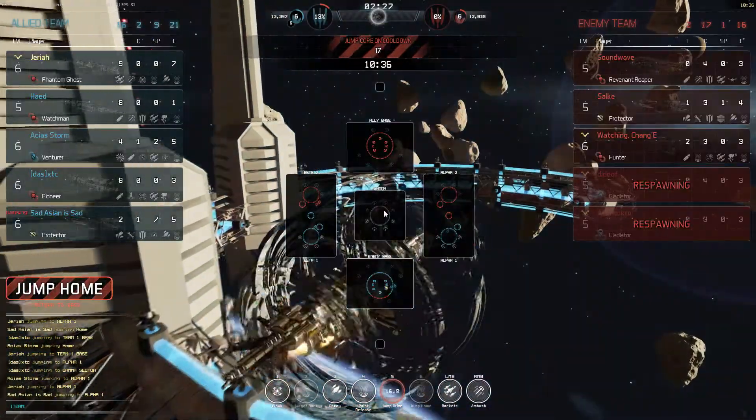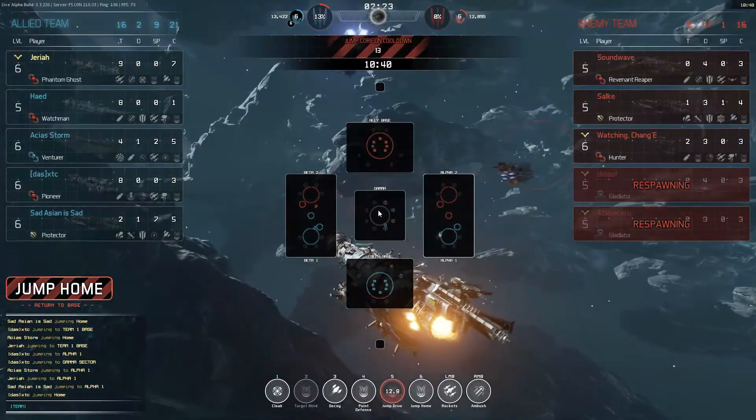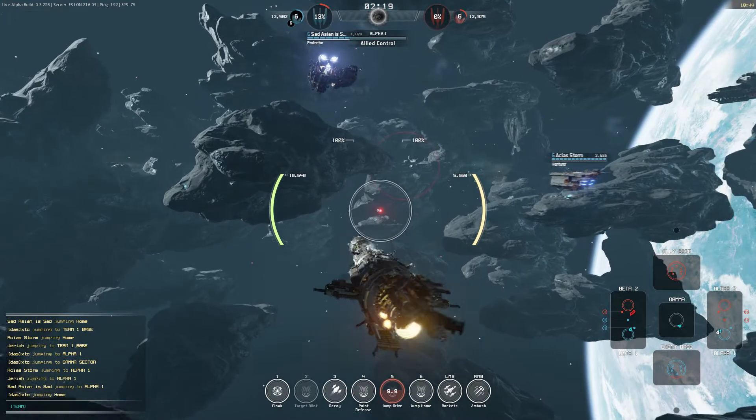I was debating going Gamma — let's see if we can chase down that Protector, but he's probably gone by now. A teammate jumped in, nobody's there, he's already left. So let's go ahead and push Alpha.